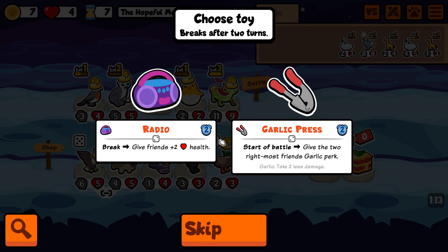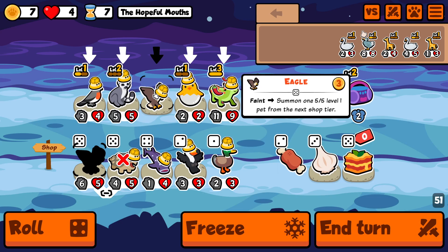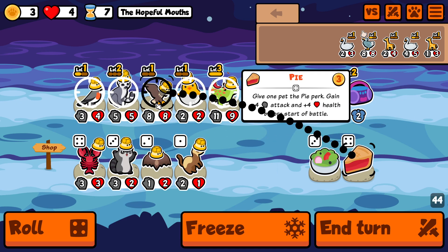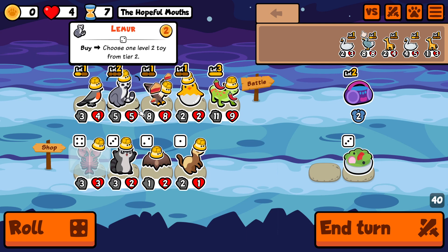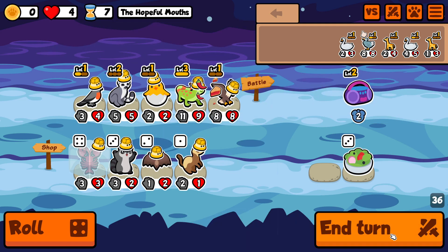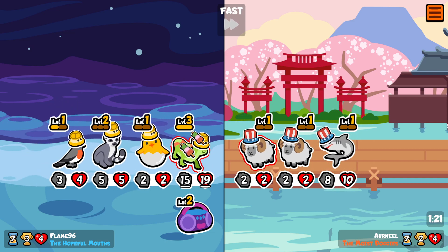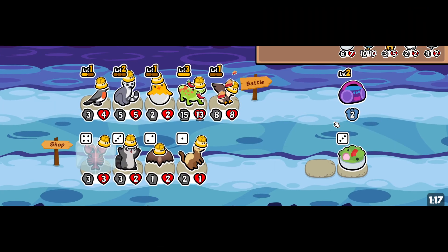Interesting choices, honestly. This is also quite an interesting choice — we can take garlic press or the radio. I think radio might be the choice this time. Garlic press is good and all, but I really enjoy having this chili on the team — it's been very strong for us. So I think I'll take radio here, buy this, and start investing into the eagle instead. Might even put a pion or something. This robin can stay just for the level potential, but other than that I don't think I'm going to want it. They did level into a shark as we predicted, but we do have a very strong gecko, so it's not a problem for now.